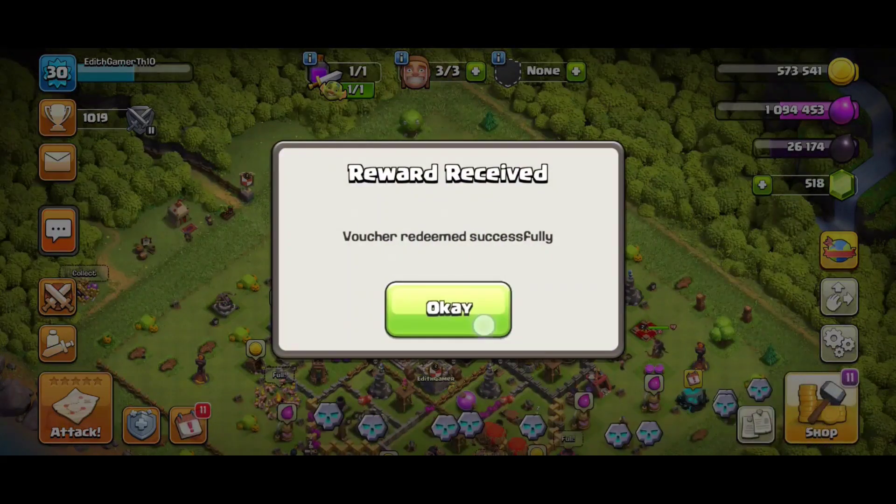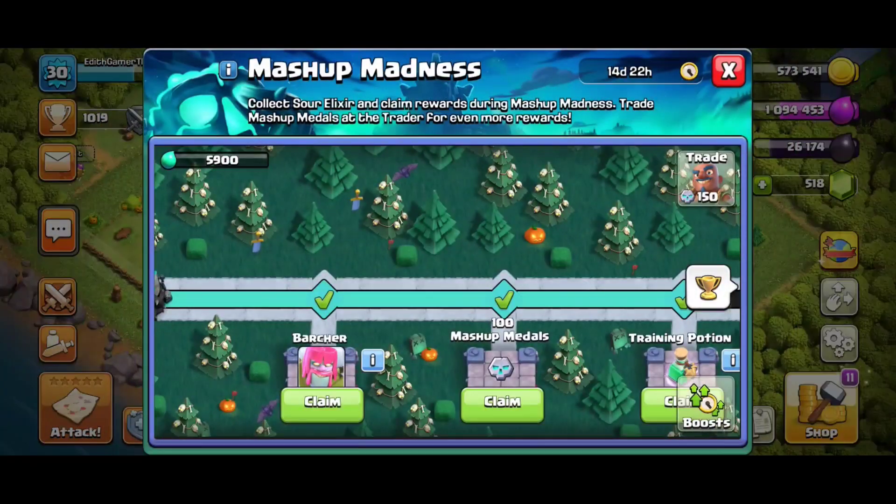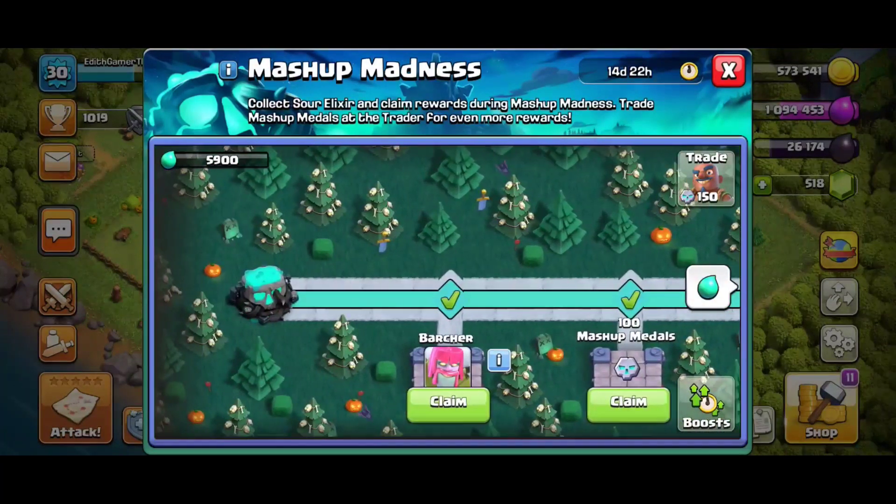As you can see, voucher redeemed successfully. I already got 150 Mashup Medals for free and my Sword Elixir has increased by 3500. As you can see, I didn't do any suspicious clicks or anything — everything is right in front of you.